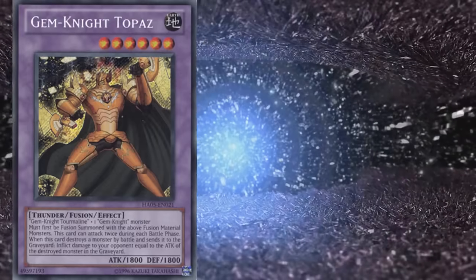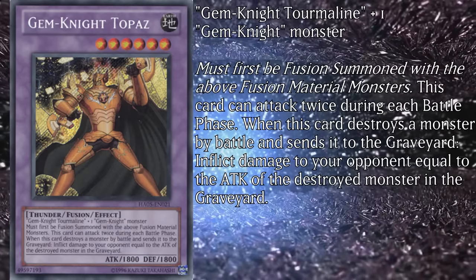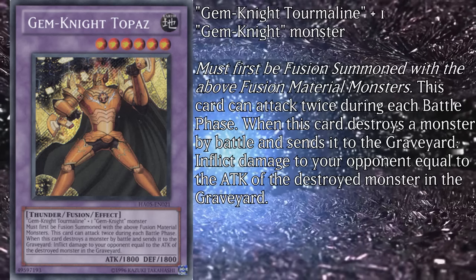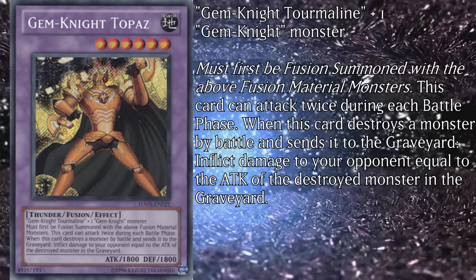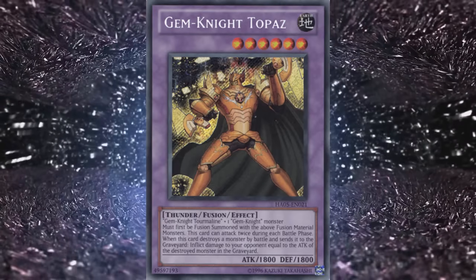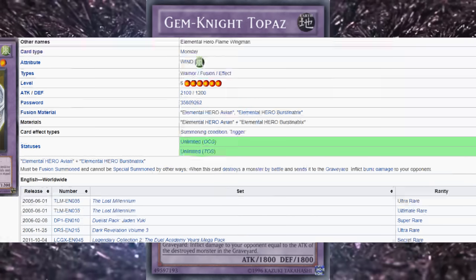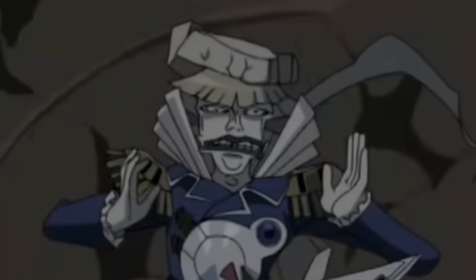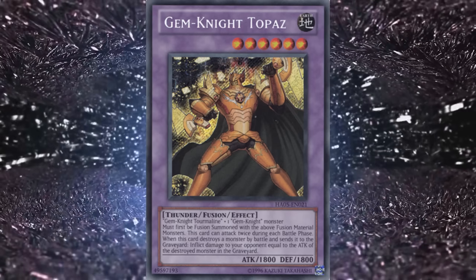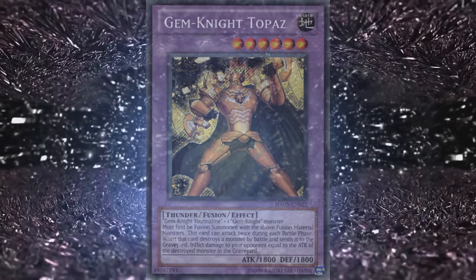The level 6 thunder type fusion is Gem Knight Topaz, which has 1800 attack and defense, requires Gemnite Tourmaline and one Gemnite monster, and this card can attack twice during each battle phase. When it destroys a monster by battle and sends it to the graveyard, inflict damage equal to the destroyed monster's attack. Despite mediocre stats for a level 6, Topaz can deliver a good beating due to attacking twice and dealing burst damage — I call Flame Wingman's effect burst damage because it sounds cool. It doesn't help with the FTK, but it was an immensely satisfying card in beatdown builds. Run one if you feel like it.